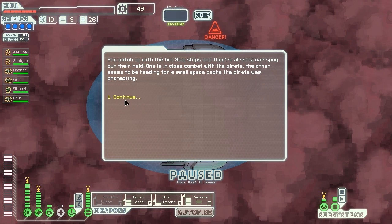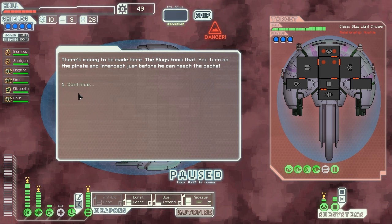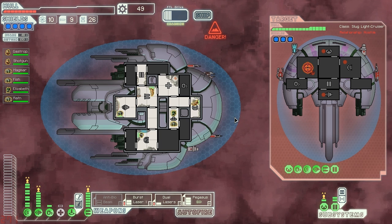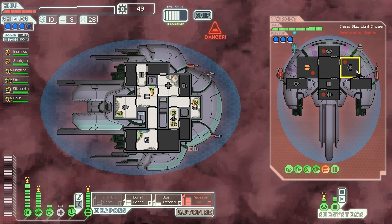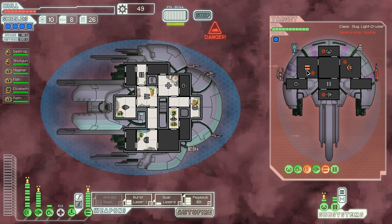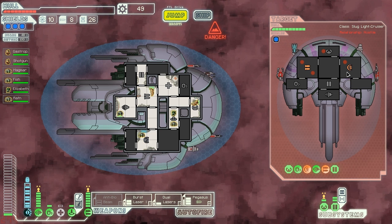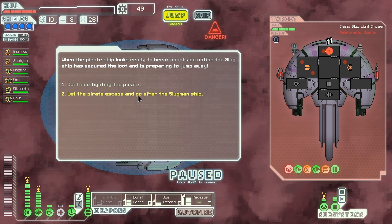Our hull is at critical condition. Let's do a 50/50 split — I don't trust these slugs, but gotta do what we gotta do. Let's try and take out these weapon systems right away — actually took down their missiles, that's gonna be the best for us. Double hit on their shield systems, that's great. I'm going to target the next missile into their weapon systems and try to take down their piloting abilities. Slug ship has secured the loot and is preparing to jump away — whatever.